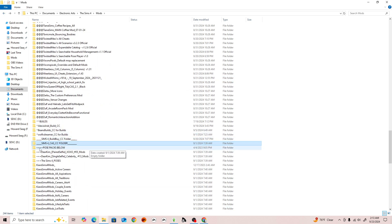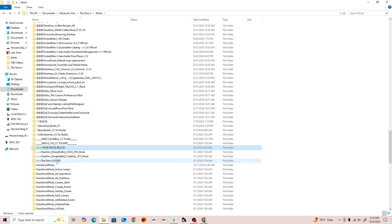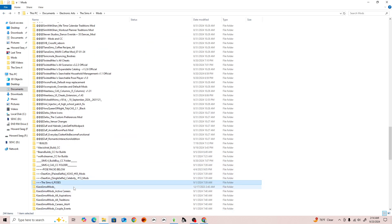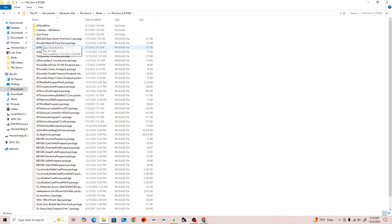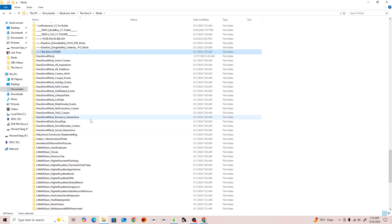The next category is under the plus sign — these are all my pose packs, overrides for selfies, and things like that. This is where I can easily find, delete, or add poses, and knowing where they are helps me avoid downloading duplicates.